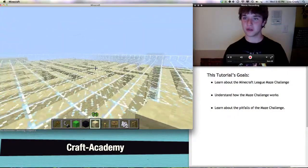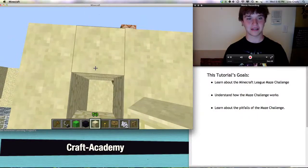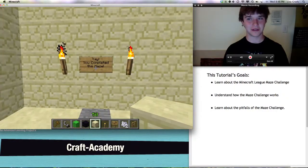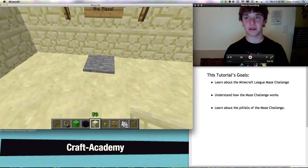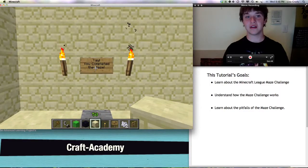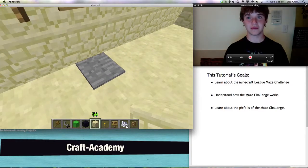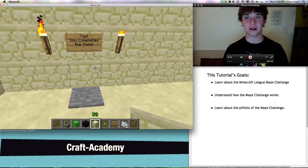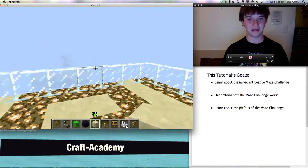Now, once the maze runners are done, you guys will see this right here. You completed the maze! There's a pressure plate — pressure plate is something that creates a redstone signal from the block that it's on. Under this is a command block which will teleport you. So once I walk onto this — teleportation. And take a look.